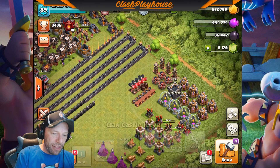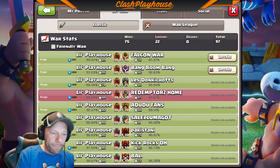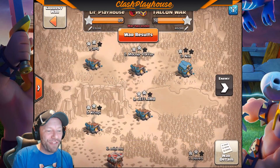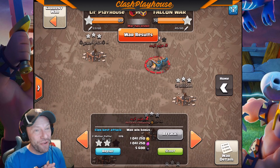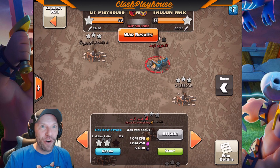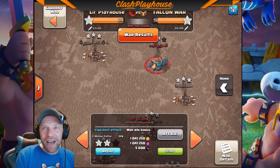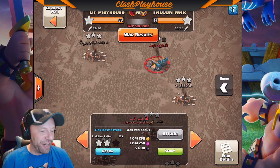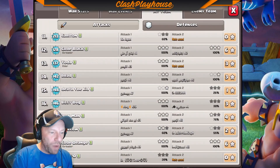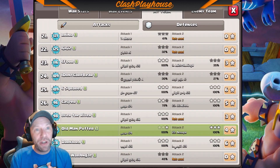Let's go over and see the previous war that we just had. Here's the war - 8976. We missed the perfect war by 1%. I took this attack on stream. I needed to get a triple in order for the perfect war, and I left one gold collector up top. Old man puffer is number 28. I took out 24 and 22.